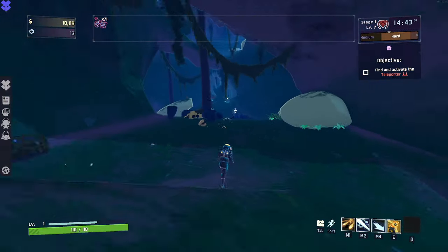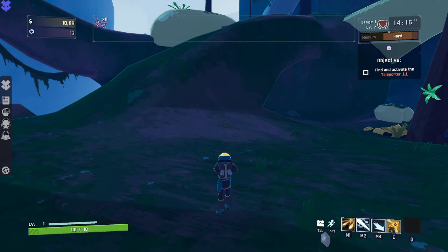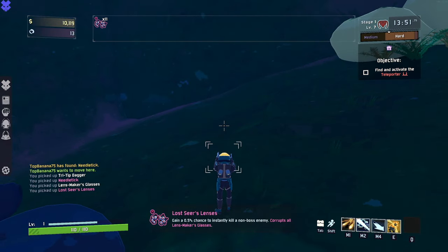The major caveat here is the fact that the Lost Seers Lens, along with every other Void item, will corrupt the normal variant, meaning you can't have both at the same time. They'll all get turned into the Void variant.